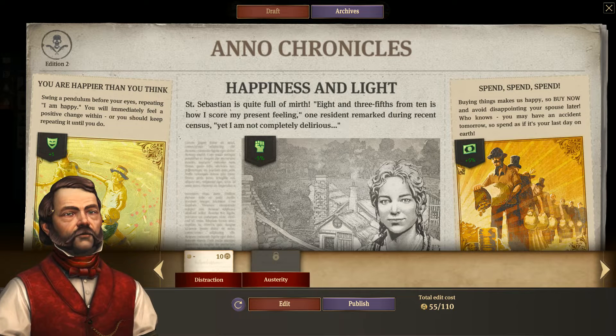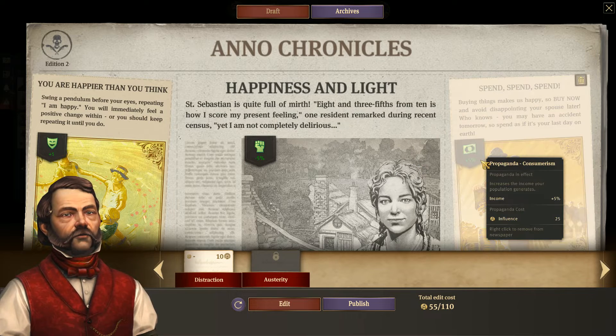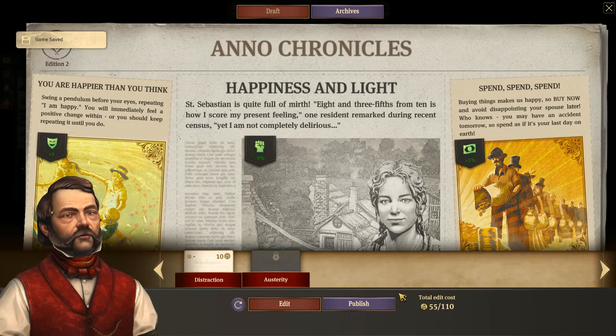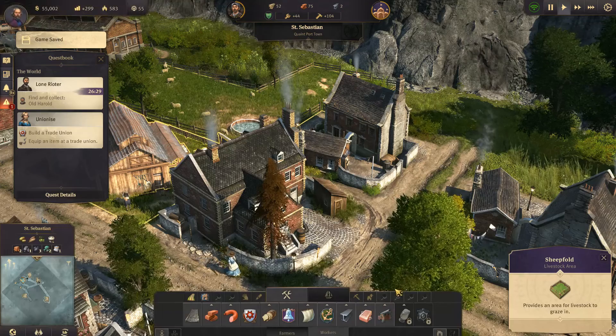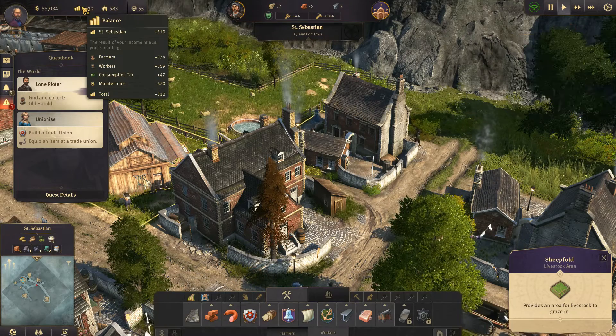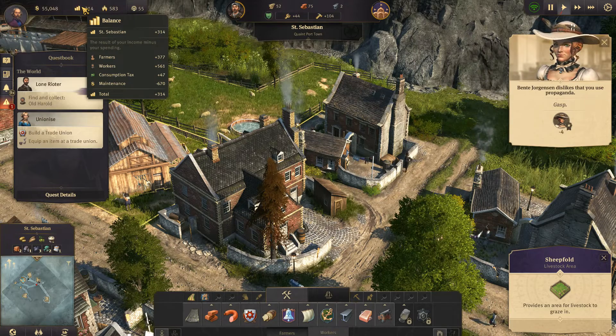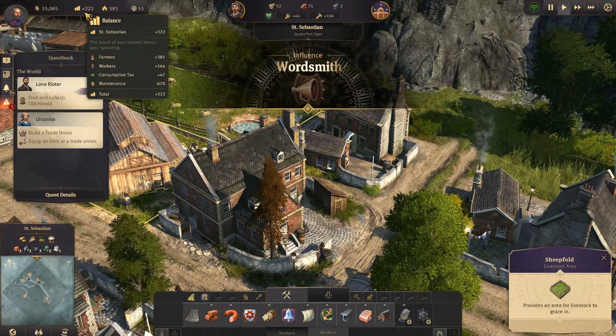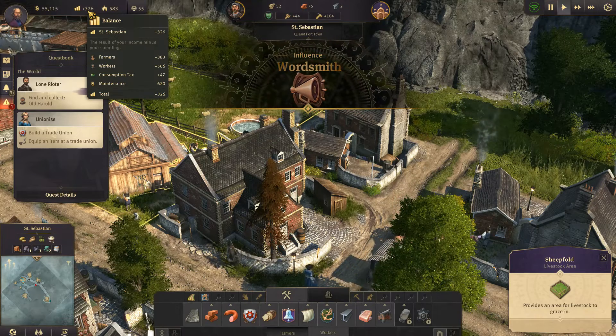If I publish this newspaper article, I will have a 5% plus to income. Now that may not seem like a lot, but if you keep spending influence — which is what it costs to edit a newspaper — eventually you can stack up that income. So I will publish it, which costs 55 influence. Now if you look at my balance bar, I have a 47 plus from the tax, and that has brought me to 320 plus income. And it is on the rise.